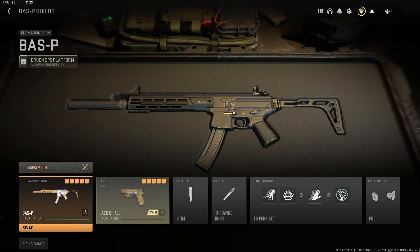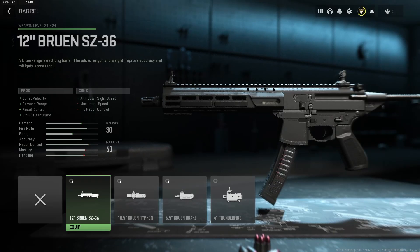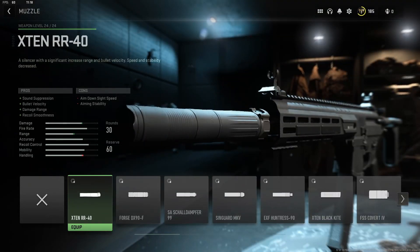This first loadout turns the Baz-P into a stealthy assault rifle SMG hybrid. The weapon's base range is quite terrible for mid-range combat, so we're going to fix that with a 12-inch Bruin SZ 36 barrel and X10RR40 suppressor. Both attachments allow you to kill someone in 5 shots at 20 metres, making it a much more competitive SMG.